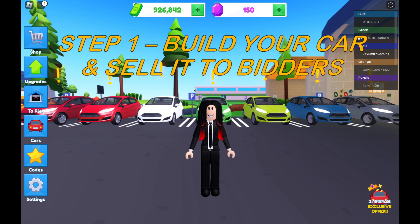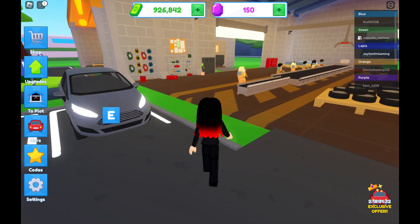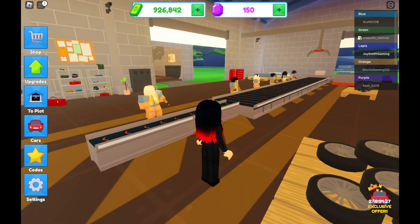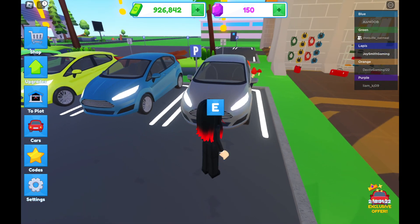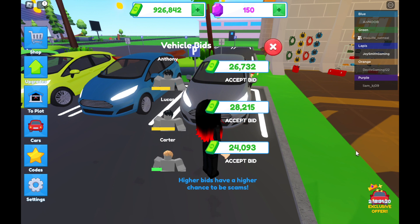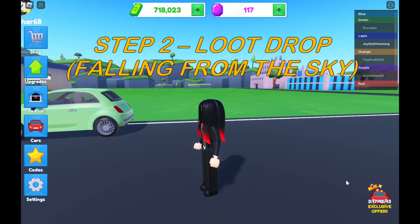First thing is you need to build your own car, and then you can make some cash. Build your own car using the tutorial basics you learn from the beginning when you join the game. You can also hire workers who can build a car for you, and then you can sell it to bidders.